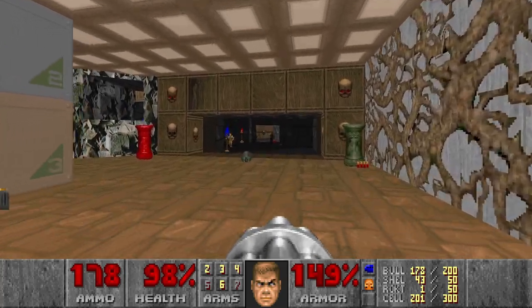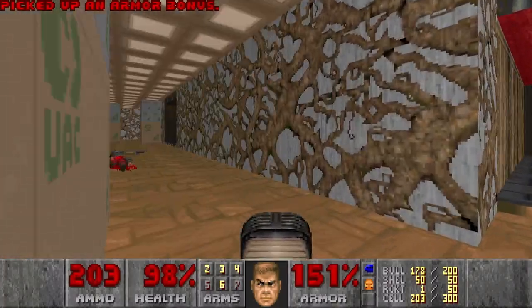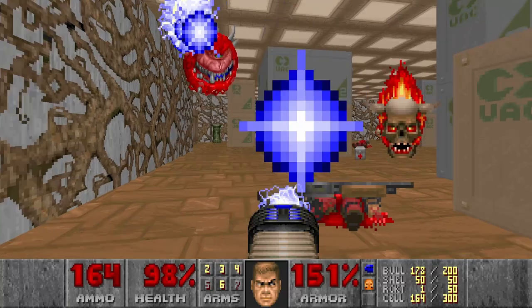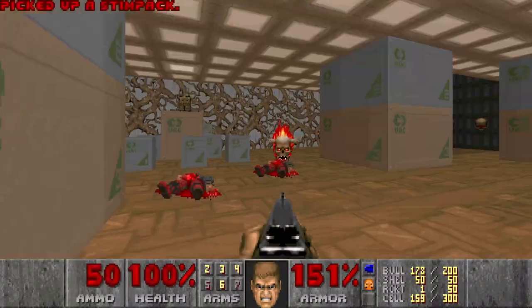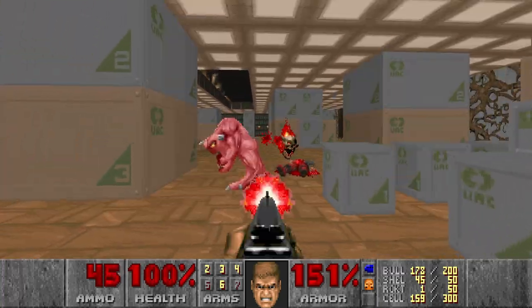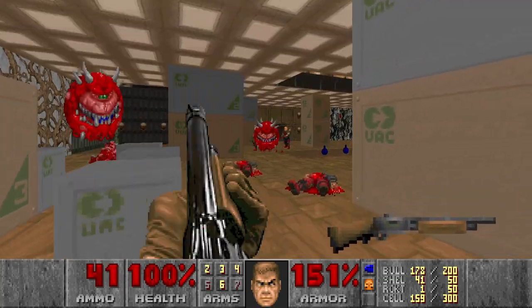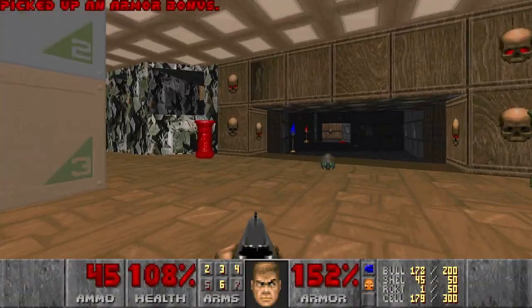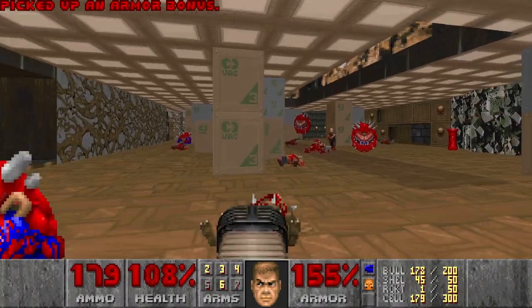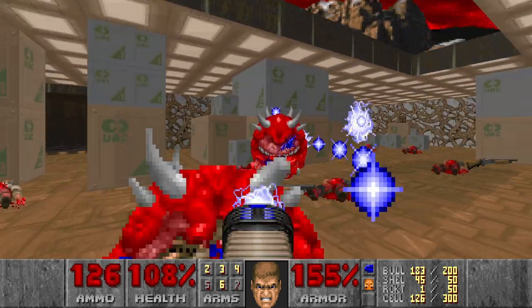Two cacos - we need plasma for this. But first the shotgunners should go. That's good enough. Another caco - two cacos. They came from the other room I guess. Three cacos - I really need the rocket launcher here.